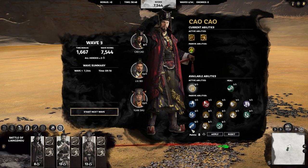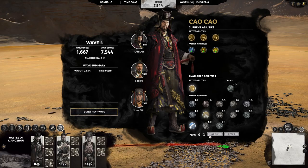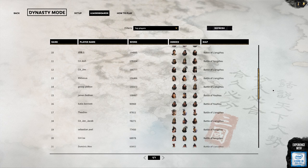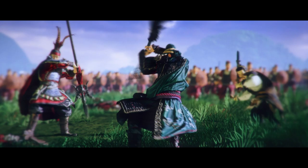Defeating them earns your heroes extra points to spend on new skills between waves. There are 30 waves of enemies to destroy in order to forge your dynasty, if you can get that far. You can also team up with two friends to control a single hero each, or prove your own dynasty by topping the leaderboards and destroying as many enemy legions as quickly as your sword, bow, or spear will permit.